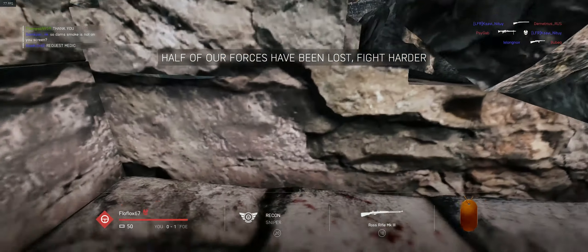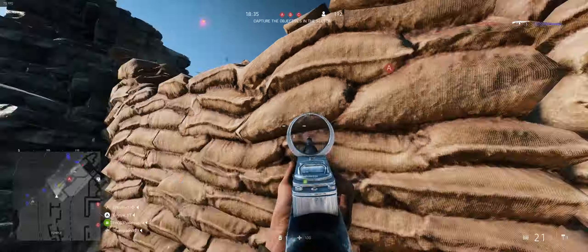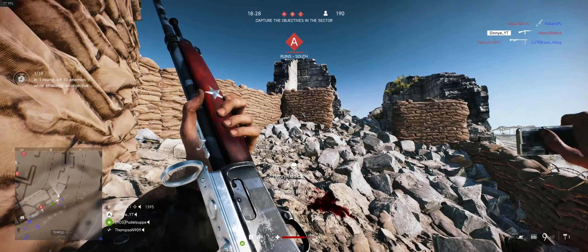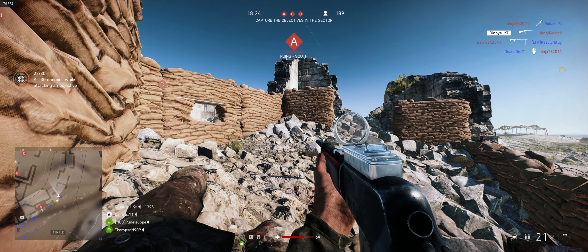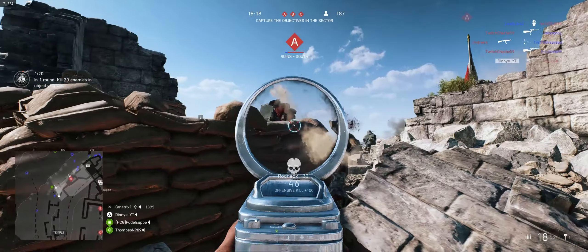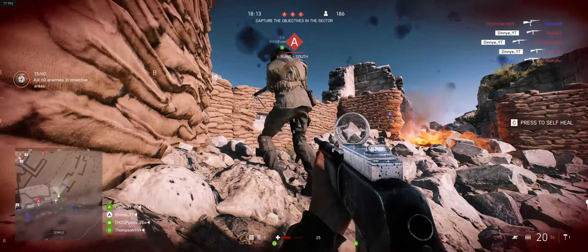The 2 maps of the game mode are Hamada and Devastation. The attackers can win the game if they capture all 3 objectives, and the defenders can win if they eliminate 200 attackers. The rotation is that you play one match defending and one match attacking on the same map, then you move onto the other map and again play one defending and one attacking.